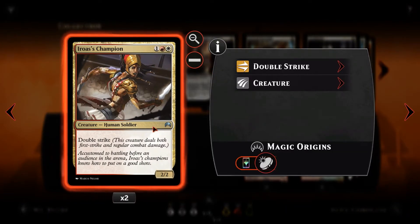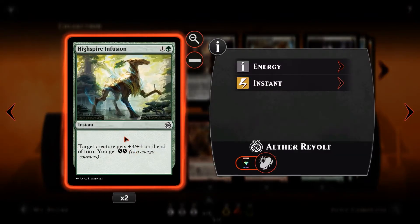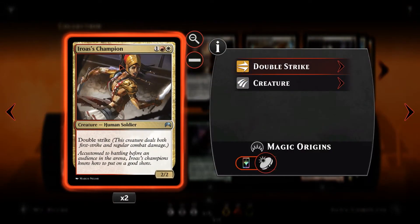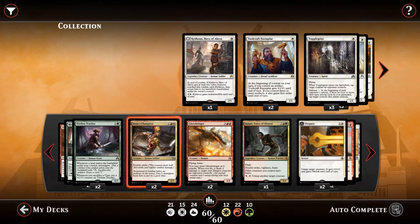Rhonas's Champion is next — this can win a game completely out of nowhere. For 1, a red and a white — 3 mana total — we've got a 2/2 with Double Strike. Double Strike means it deals double damage, attacking twice in a nutshell. If we give it High Spire Infusion, making it a 5/5, suddenly Rhonas's Champion is a 3-mana creature hitting for 10, which can just kill your opponent in one shot depending on how well the game is going.